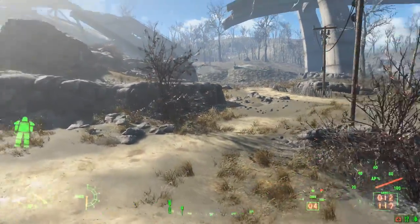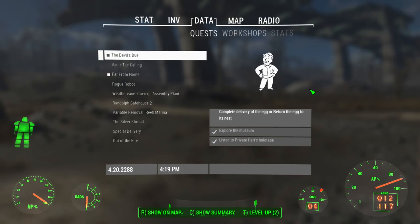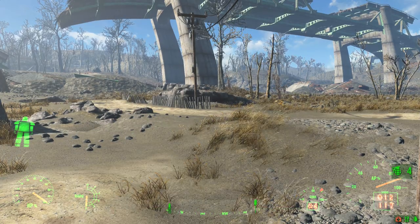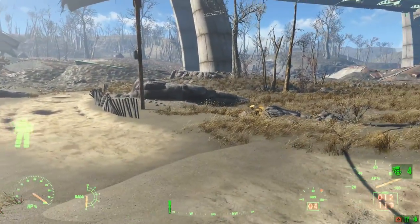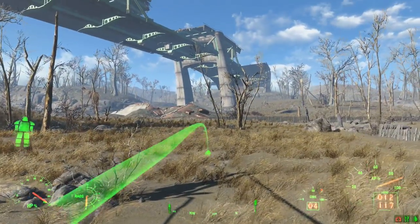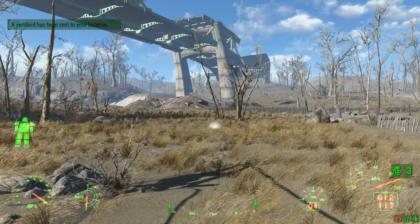We're definitely going back to stock up on essentials. Important question number one: can I call a vertibird here, or are we walking? That's the wrong key. Don't do that. Let's get far enough away from the house so we know there's no obstruction. Come on, vertibird.